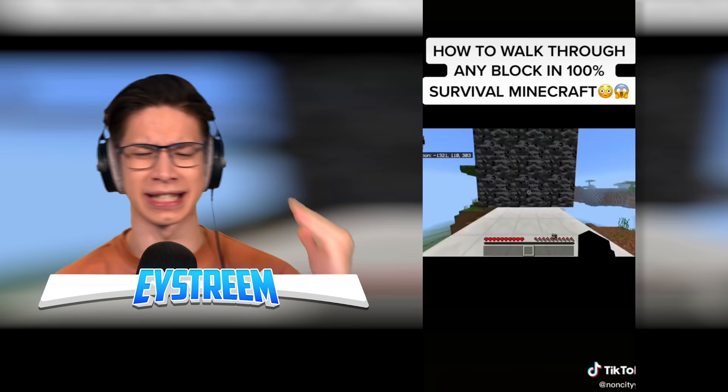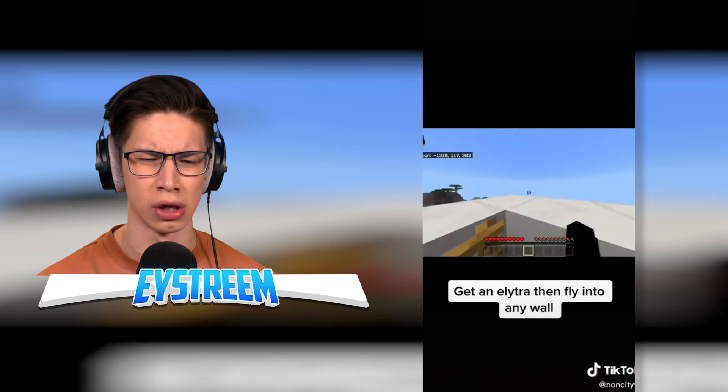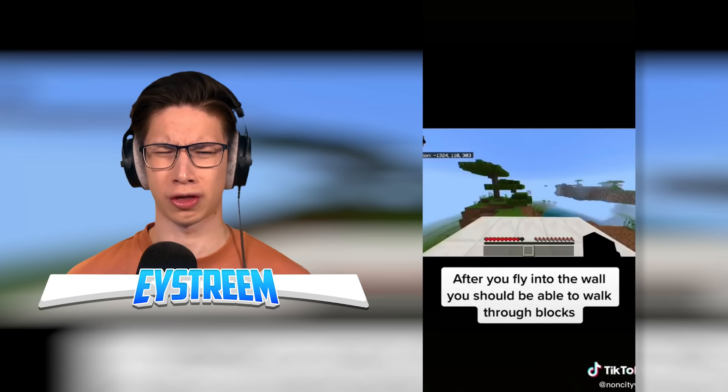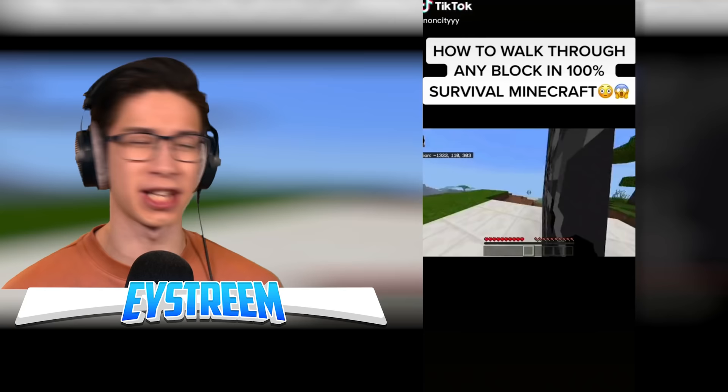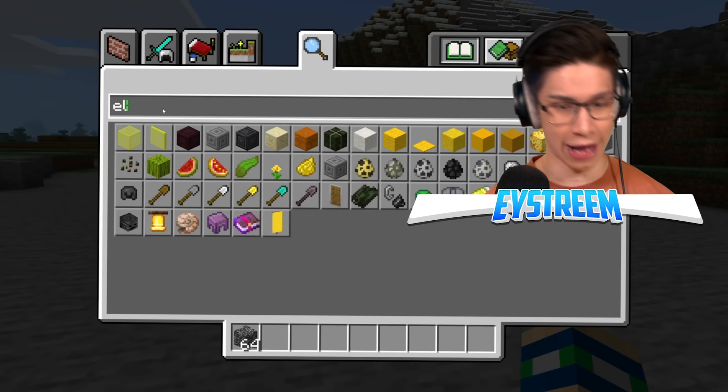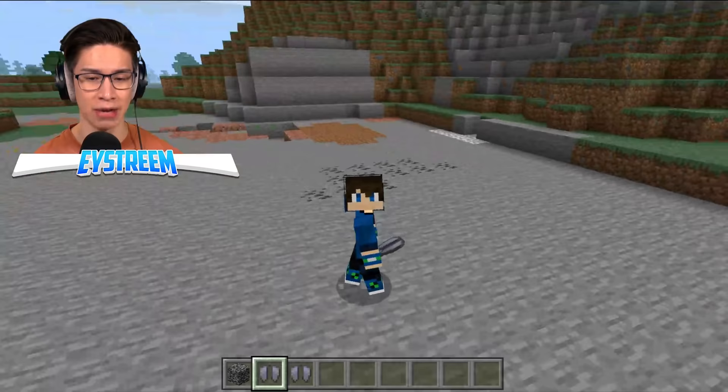How to walk through any block in 100% survival Minecraft. The full caps and emojis make me feel like this is clickbait. Plus, that's not just any block — that is literally bedrock. Okay, so you get an elytra and fly into any wall. Why would flying into a wall let you get through it? You fly into the wall and then you can just walk through the block. That has to be a texture pack where they've re-textured air to bedrock or something. But part of me is beginning to believe this might be real.